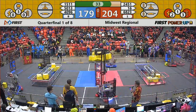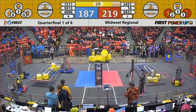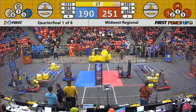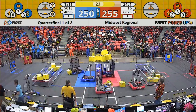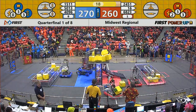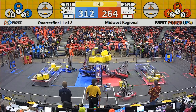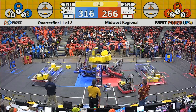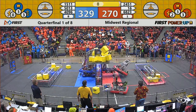We're coming to the end of the match — a little more than half a minute to go. Fairly close, only about 20 to 30 points separating the alliances; it could go either way. At the end of the match, if you are hanging, that's going to be 30 points. We've got one blue robot hanging. Or if you lift another robot up, that counts as hanging too — that's what you see on the red side, the Bomb Squad trying to lift their partner.